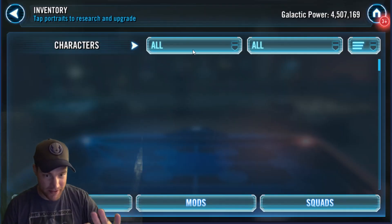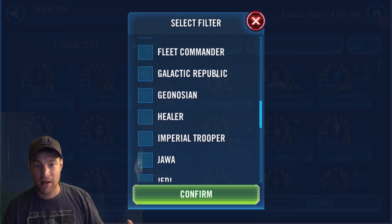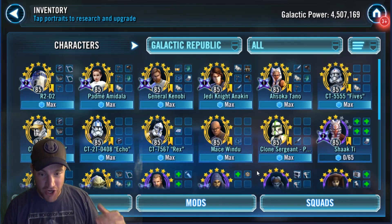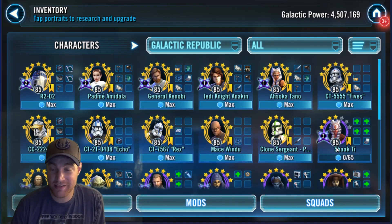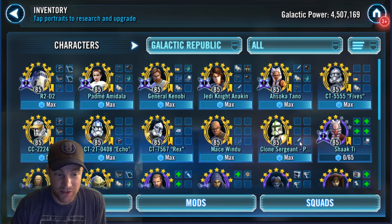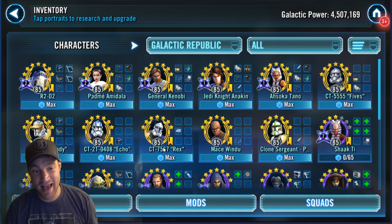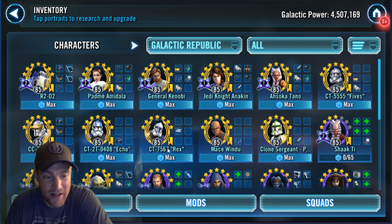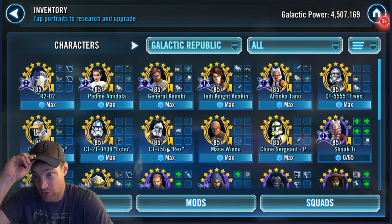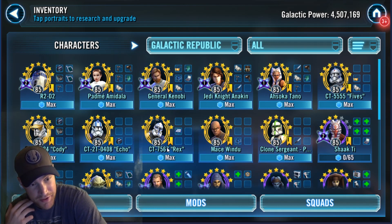Let me digress just a little bit. We're going to take a look here at the clones — Shaak Ti lead. As you can see, I have to get her geared more and starred more. But Shaak Ti lead with Fives, Clone Sergeant, Cody, and Rex. I want to use Echo, but I need that tenacity up with Rex for some reason, and it's a dispel as well. I've tried it many ways, especially in Grand Arena — I do much better with Rex.